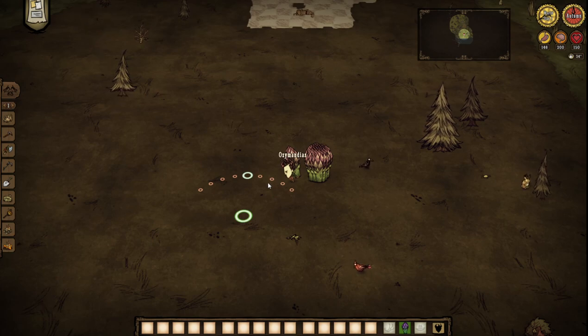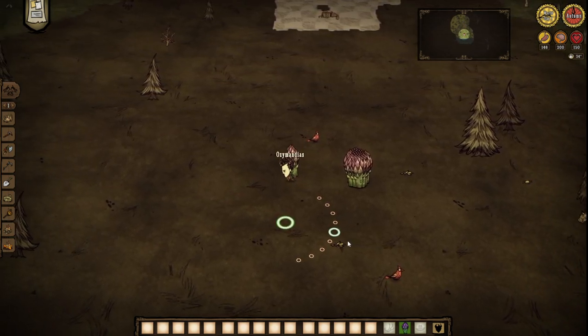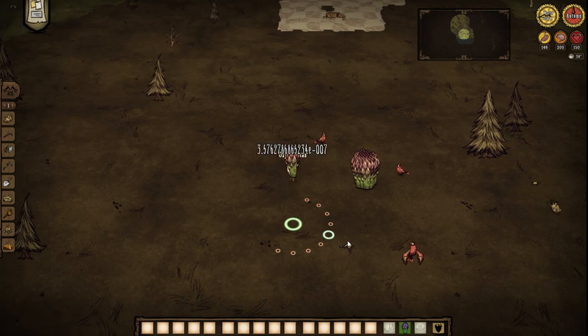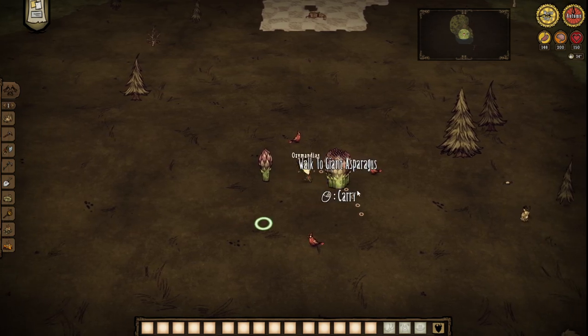Let's say I want a circle that's this big — it's pretty small, maybe for one catapult or something. I put my cursor right in the middle of it and click the left mouse button. Wilson will walk there and stop, then I press whatever the drop button is — my drop button is Z — and it drops it exactly there. Then you go get another giant crop.